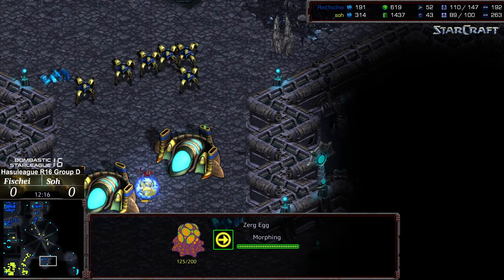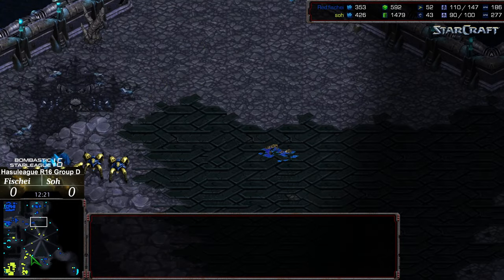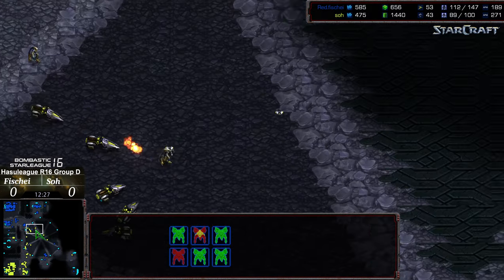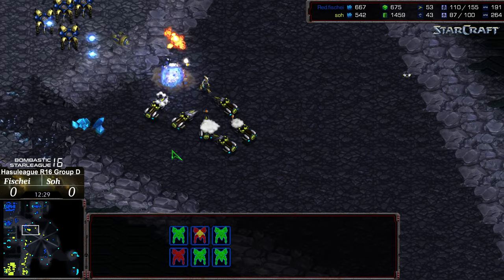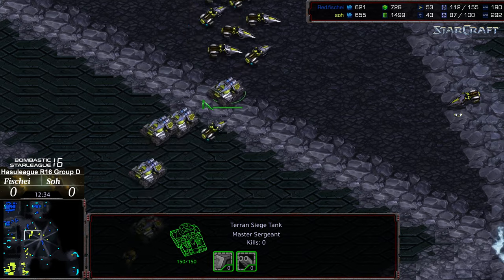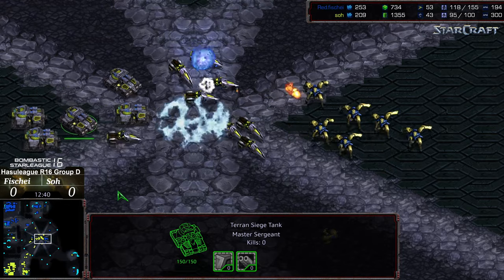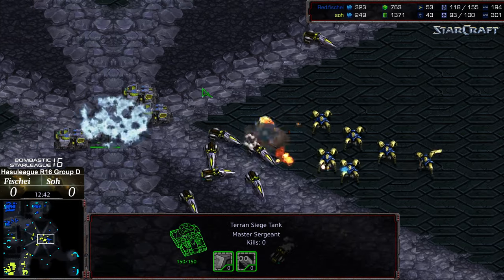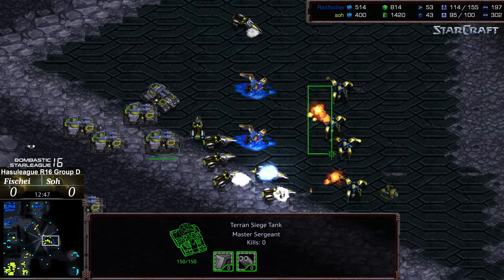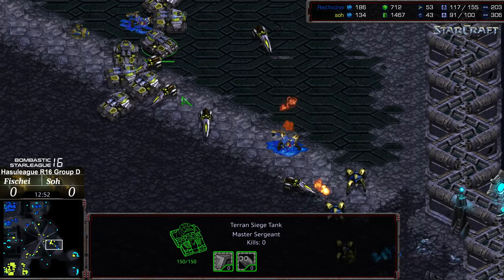Fisheye is clearing out the six o'clock assuming there might be a base there, but having some trouble keeping his dragoons alive. So is grouping up for another attack — it feels like history repeating, with the dragoons at six o'clock out of position and So moving up for yet another mech push. This puts So somewhat close to an all-in though, because he's running a lot of factories. The dragoons are being hunted down, wiped out trying to stutter-step, with siege tanks in hot pursuit.